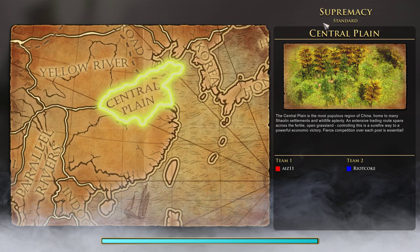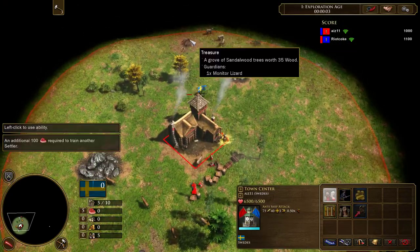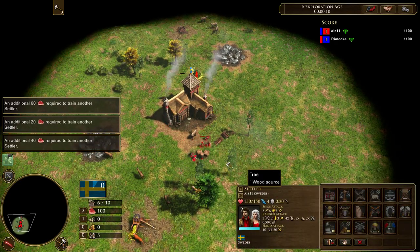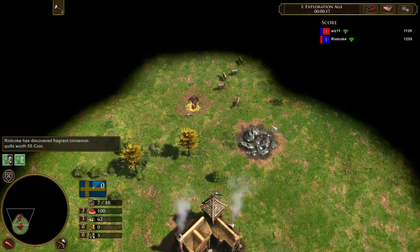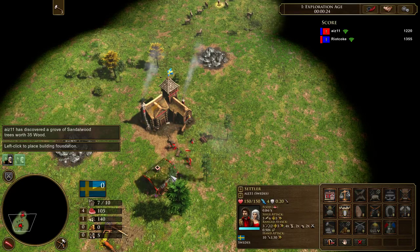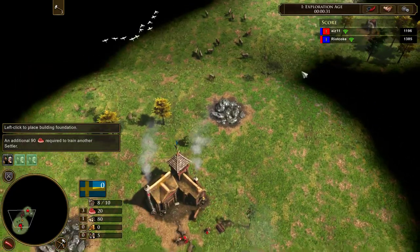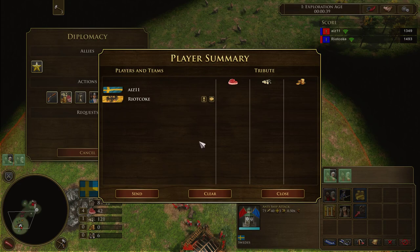So this is the central plains map. Maybe just chop five wood and get myself set up. Now the thing is that I have no idea what his civ is after loading the game — I just have to go here and check. So now that I know that he's playing as the Germans, I wonder what he's gonna do.